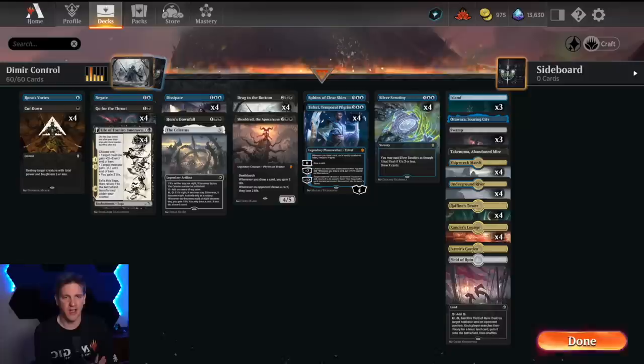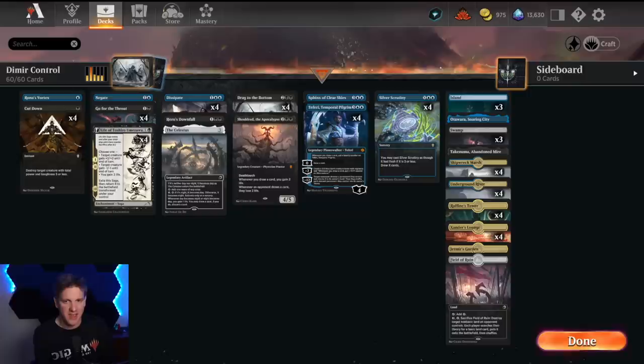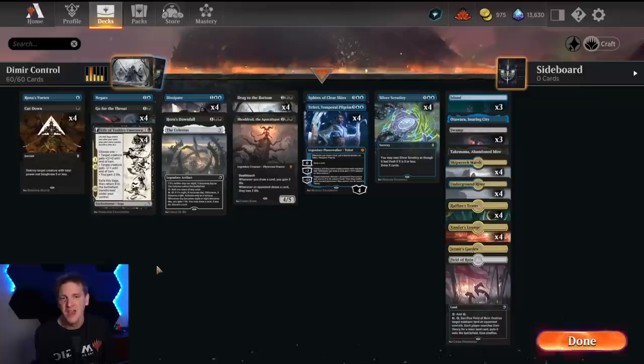Hello and welcome back to another day in the Arena. It's me, CGB, and it's time for Dimir control. We are going to try to completely shut down our opponent using only the colors of black and blue, but we're going to have all kinds of land types in the deck for reasons. Let me show you what I mean.